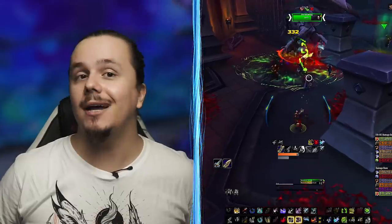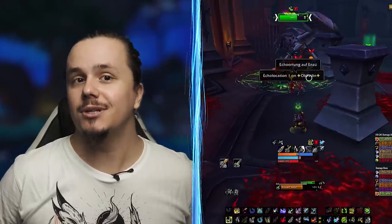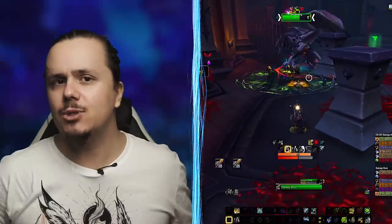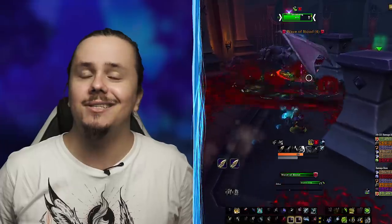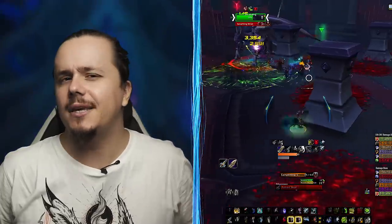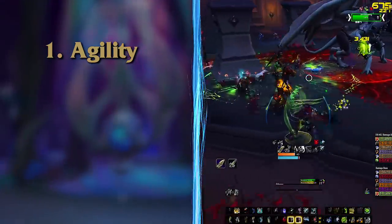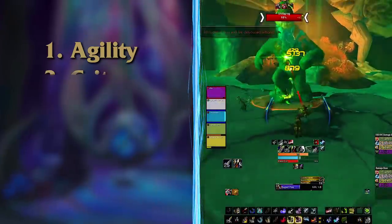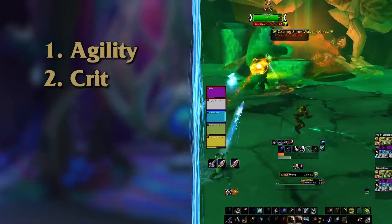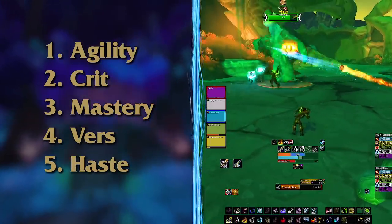When it comes to stat priority, no answer will ever be correct 100% of the time. With diminishing returns added to secondary stats, you never want the same stats stacked to max. The best way to figure out your best stats is to sim yourself with tools like Raidbots.com. For those who don't care for that extra few percent, item level will beat anything — so pick the highest item level piece. After that, crit is good because of the talent and its raw effect, followed by mastery, then versatility and haste.